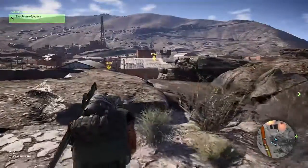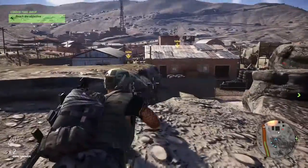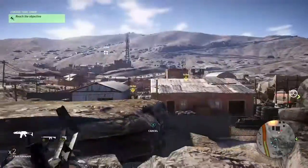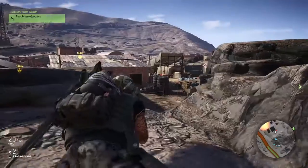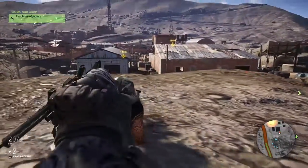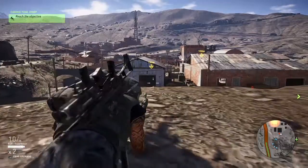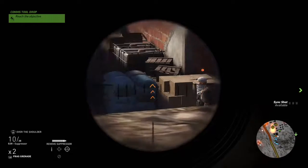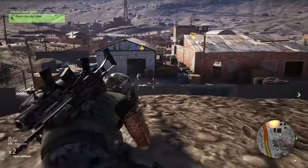A little bit more gameplay here — I'm at a later, tougher mission just to give you an idea of later gameplay. As you progress, bases are a lot harder to infiltrate. I try to launch my drone but they have a jammer in that base, so I try to find and take out the jammer so I can use my drone. I'm trying to surveil as much of the base as I can before going in.